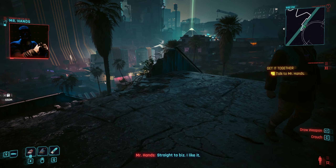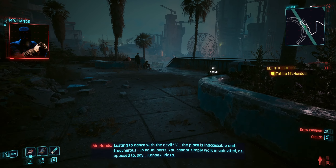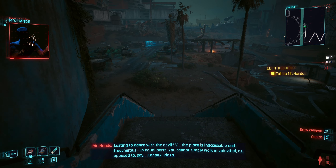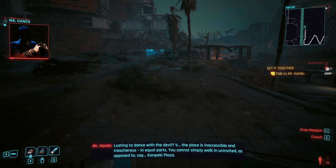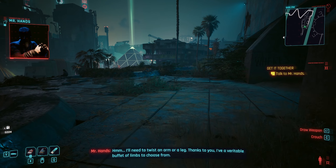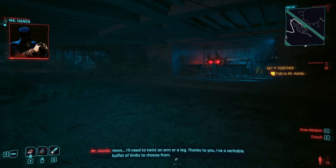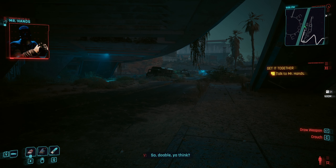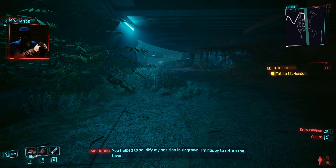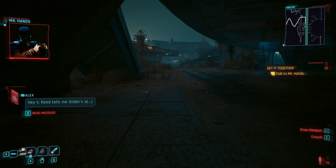Straight to biz. I like it. Aiming to go to an upcoming shindig at the Black Sapphire. Lusting to dance with the devil? V, the place is inaccessible and treacherous in equal parts. You cannot simply walk in uninvited, as opposed to, say, Conpecky Plaza. Surely there's some way in. I'll need to twist an arm or a leg. Thanks to you, I have a veritable buffet of limbs to choose from. Doable, you think? You helped solidify my position in Dogtown. I'm happy to return the favor. We'll conclude this in person. I'll need some hours. Meet me at the Heavy Hearts. Thanks, Hands.